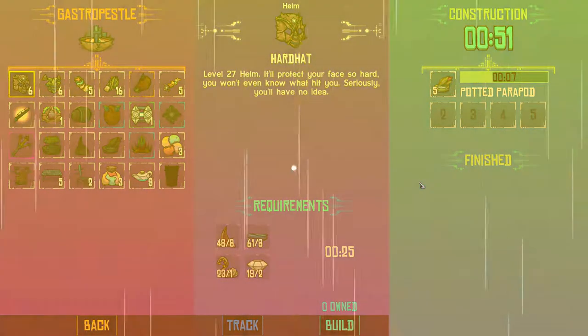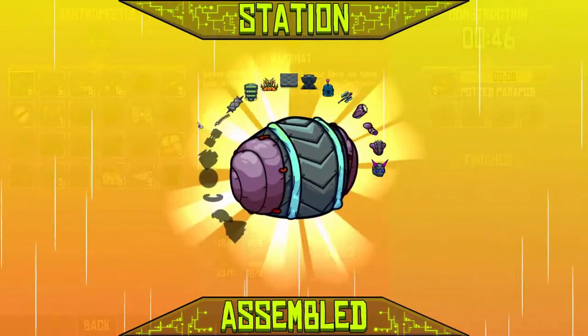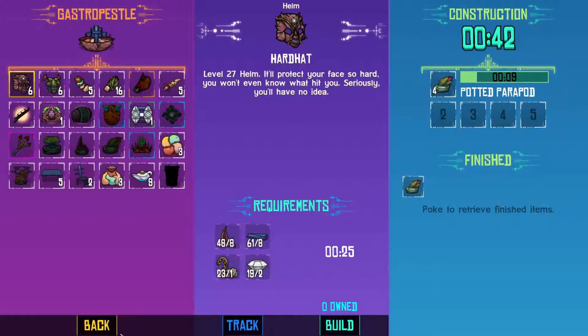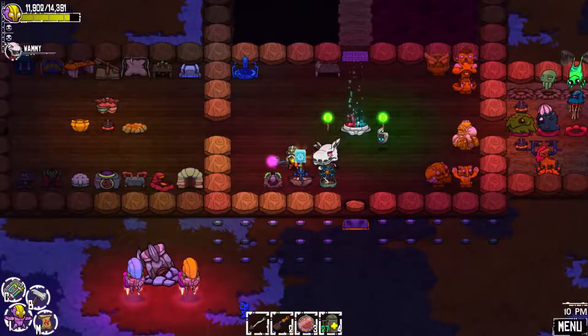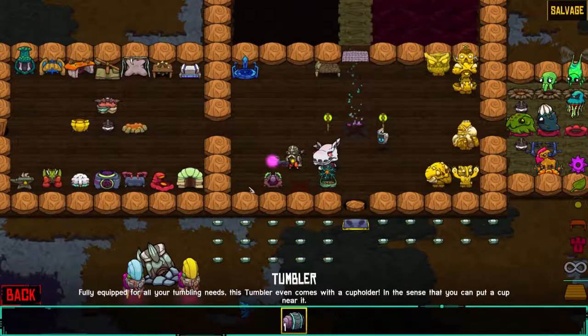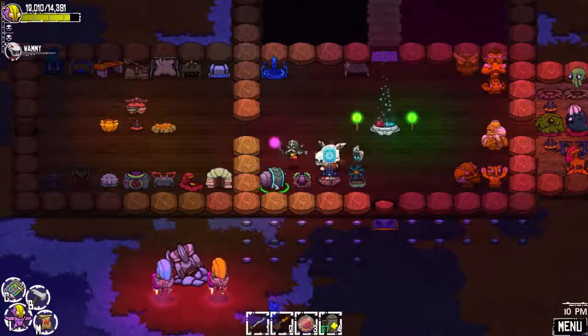Alright, so we can go ahead — here we go — new workstation, and yeah, that's the next tier of armor and weapon. So let's go ahead and throw that down. Okay, we'll let that work.